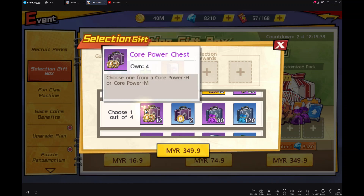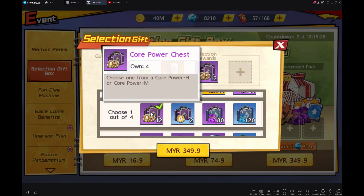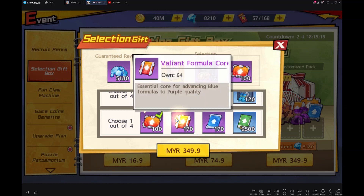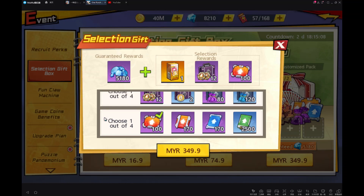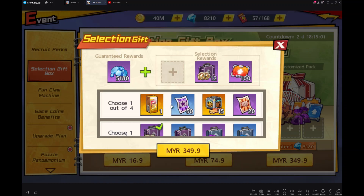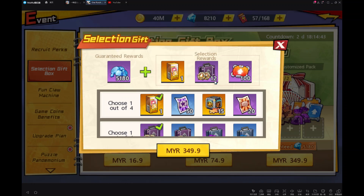Let's see the second: Core Power Chest, randomly grants a leader. For me, just get this Core Power Chest. For these, maybe you can choose between these 2 — just see which one you lack. But most probably you will lack the Epic Formula Core. My recommendation will be like this. And for the orange buff, just see: whether you want to get extra supply token or the Epic Basic Attack chest and the orange buff gear. My recommendation is the Epic Basic Attack chest and the orange buff gear, because attack plus extra damage is really, really rare and difficult to get.